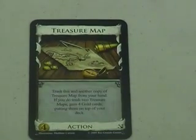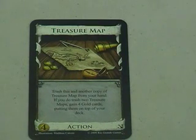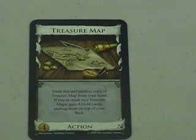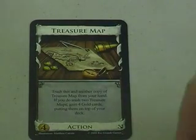One of my two favorite cards from the set is the Treasure Map. By itself it's completely worthless, but if you ever draw two Treasure Maps into your hand — and you can manipulate your deck to do so — you can trash both of them and get four gold cards put on top of your pile. That is great! It feels like you found buried treasure. It's a bit risky because sometimes it doesn't work out, but when it does, it can really be a game changer.